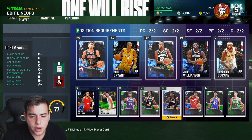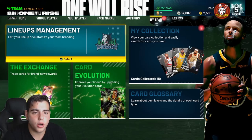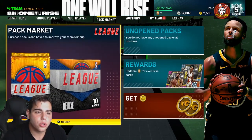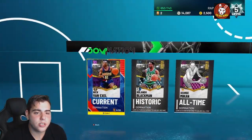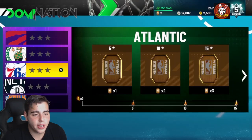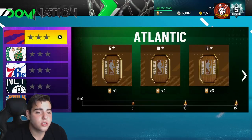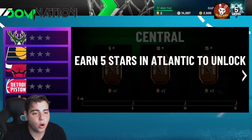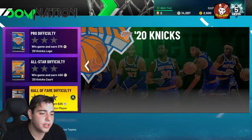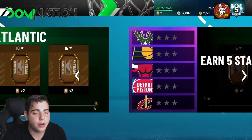First off, you've got your pre-order packs — make sure to pop those and try to sell off the cards. The first thing I would probably do is Domination, but keep in mind it's Hall of Fame difficulty and it's very hard with the starter squad — super hard. It's completely up to you.